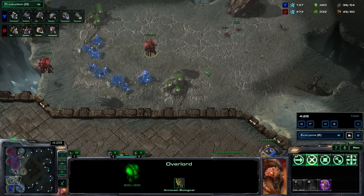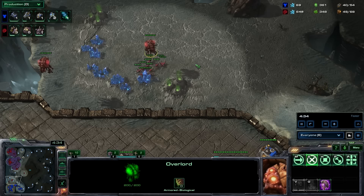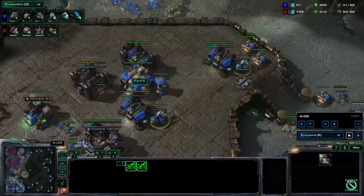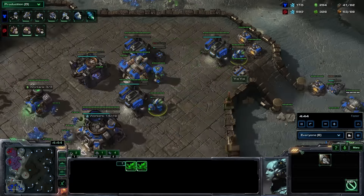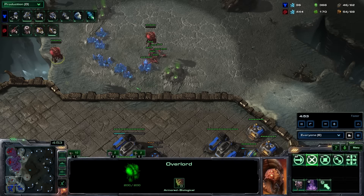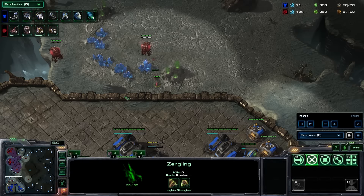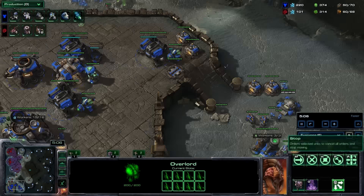Everything I just said is relevant to getting to this point - hence why this tutorial will be ten minutes and not two. So the point is I'm going to morph these and then drop lings into his base. If he doesn't make these barracks, it's a free win - he can't defend it with just hellions. However, these dropper lords should have been made earlier and closer to the wall, or closer to his main - this ledge. But because I play mostly Zerg, I'm not used to this micro, especially with really slow overlords.